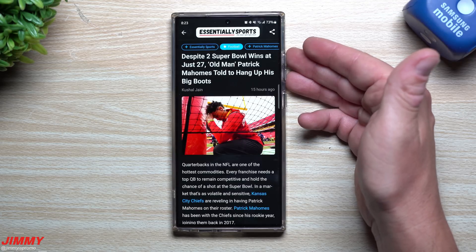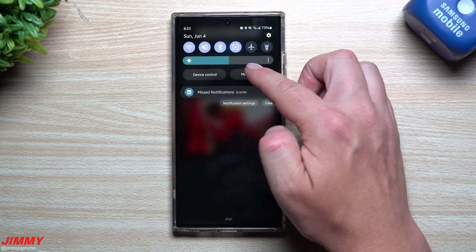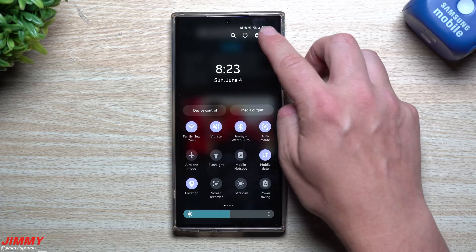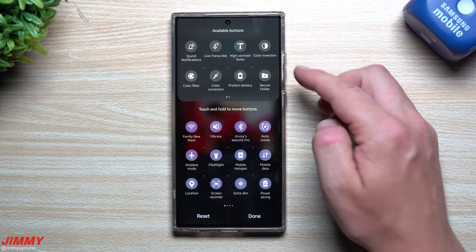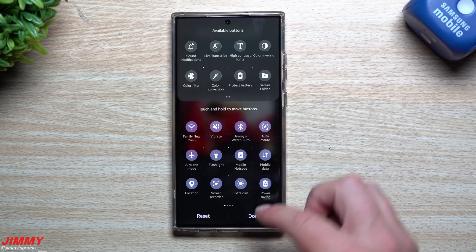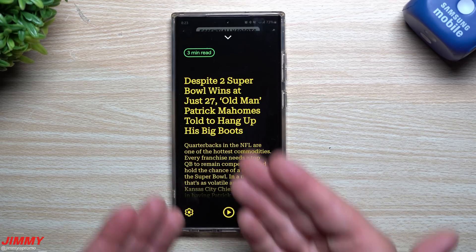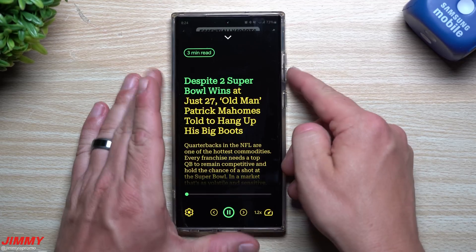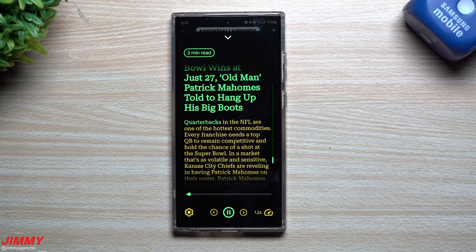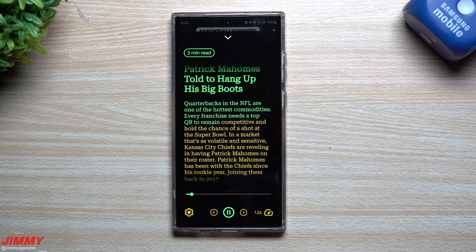When you go through the setup process, mine is set up so I can press and hold both volume up and volume down at the same time for two seconds and it'll read it back to me. You can also go inside your quick settings icons — if you don't see it, go to Edit Buttons and find Reading Mode there. Just drag it into your quick settings, tap on it, and it turns into a little mini podcast.